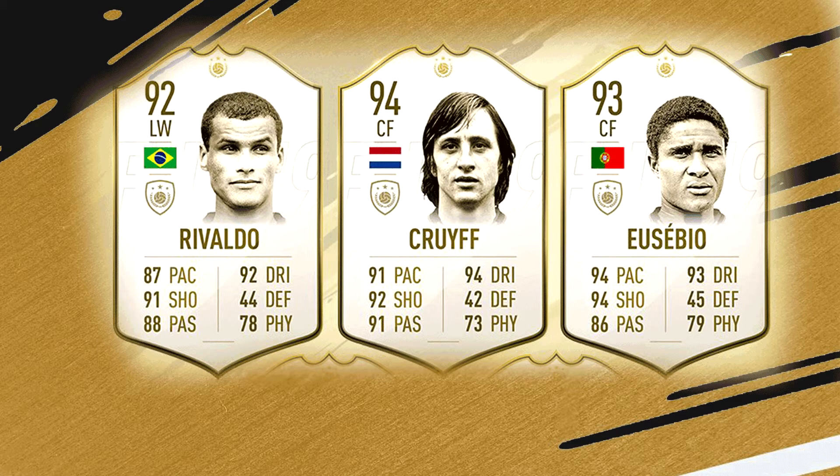That concludes the list of 24 new icons released by EA. Let me know in the comments below which icons you are going to pursue, which ones you like the most, and which icons you are going to have in your team in FIFA 19. Also hit the like and subscribe button and stay tuned for regular FIFA 19 content. Till then, peace.